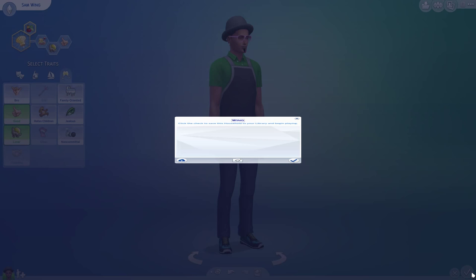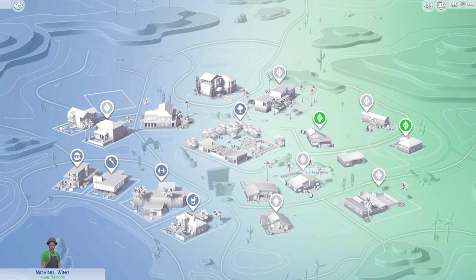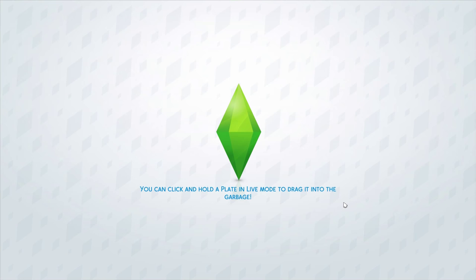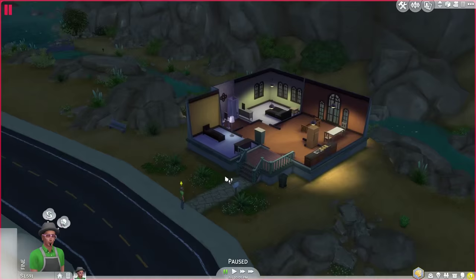If one of us dies in a fire, RIP in pepperonis. I'm gonna buy a fire alarm immediately. I use the same house all the time for all of my challenges, so slowly over time you can go back and watch the house evolve over each challenge. It also means I have a lot of weird stuff like dead cow plants and graves. I woohooed a sim to death on accident once.